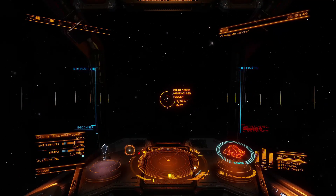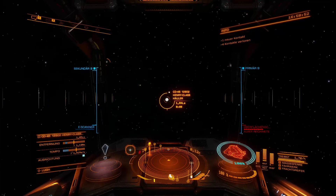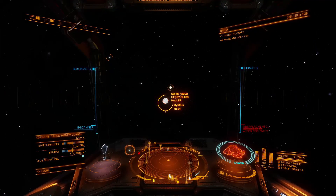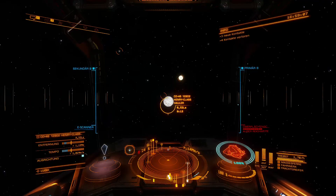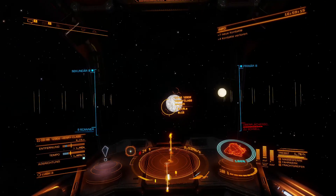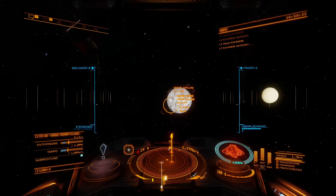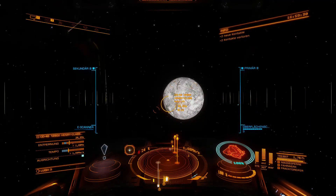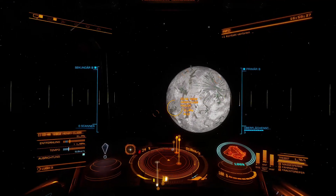Now we'll approach carefully here — not too fast. And there's already a planet. Directly nearby. It looks like it's here in front in orbit, because otherwise the yellow three-quarter circle would be shown as a dashed line, if it were on the back side of the planet. Let's see if we can catch it here. We're coming in quite nicely. It could well be that it's well lit, so we can identify it easily.